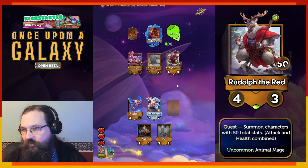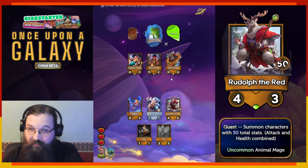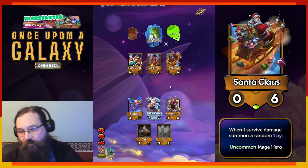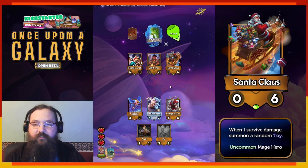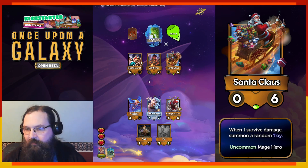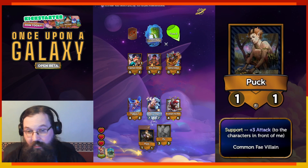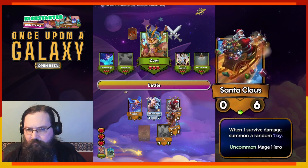Let's go Rudolph the Red. I've never done this quest ever, but whatever. There's Santa Claus. Santa Claus is supposed to sort of combo with Rudolph the Red, which makes sense. They summon toys when they take damage. Honestly, if this said 'when you take damage and survive damage,' I would like Santa Claus a lot better. But I feel like they just die. And maybe that's just — I'm not scaling them well enough. Let's try it. We'll see if we can make it work.